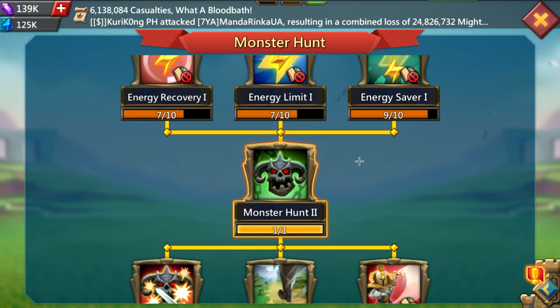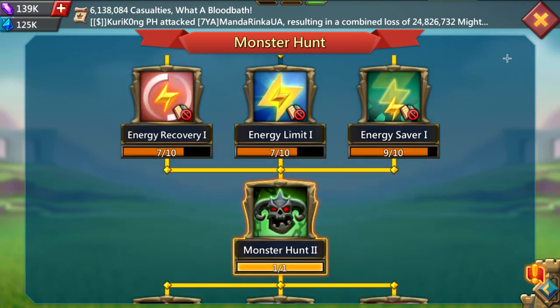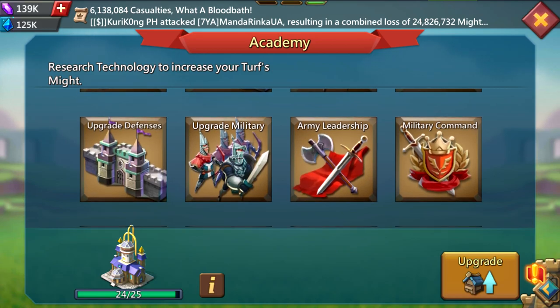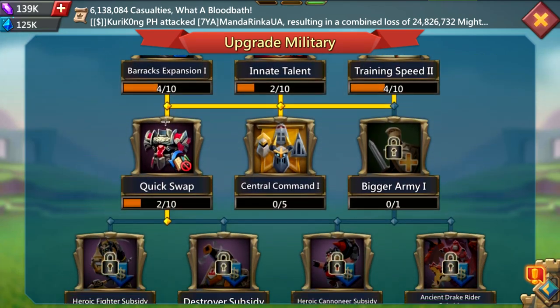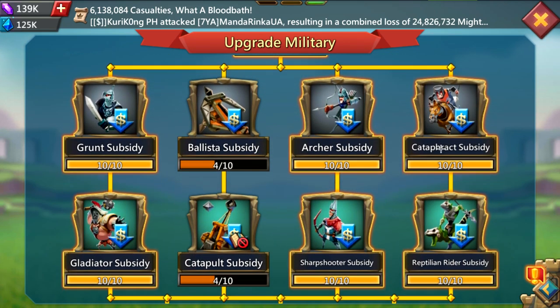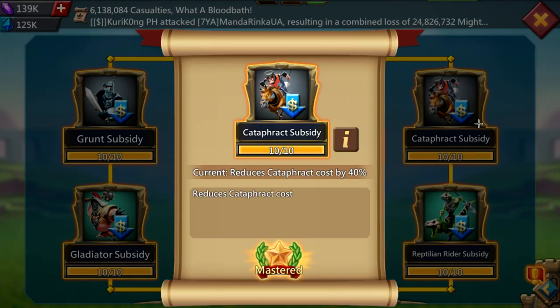Monster hunt research — you don't have to do it; I overdid it honestly. Upgrade defenses — same as defense research, do not touch it. For upgrade military, you want two quick swaps unlocked so you can switch from real to fake gear. I also did subsidies for my troops because RSS are very impactful for traps, and the less I have to spend on healing, the better.